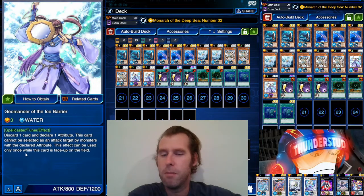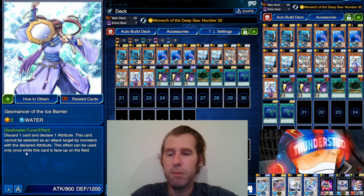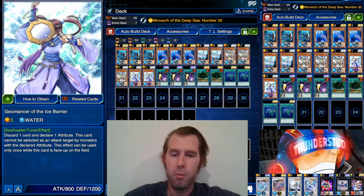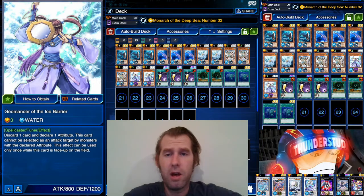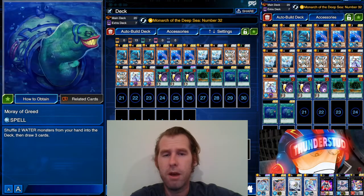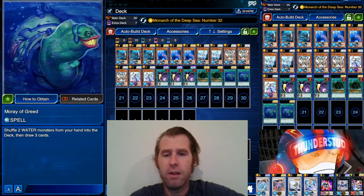We have another level three water tuner that can be summoned by Hammer Shark, though it's not a fish. It has a pretty unique effect — discard one card, declare a type, and monsters of that attribute can't attack you as long as the duel goes on and it's face-up. That's actually a pretty good stall mechanic when facing something very focused. We also toss in some back row hate with More Ray of Greed, which helps you draw through your hand, and Cosmic Cyclone.